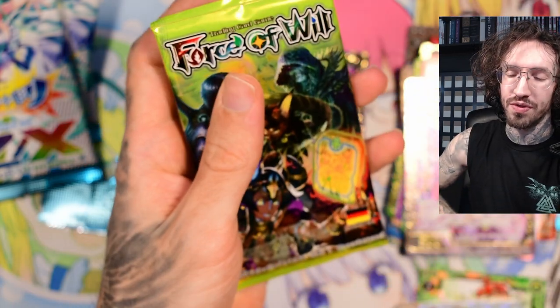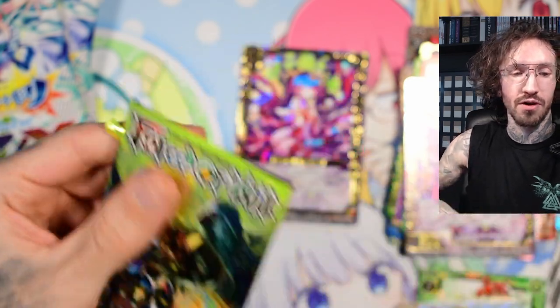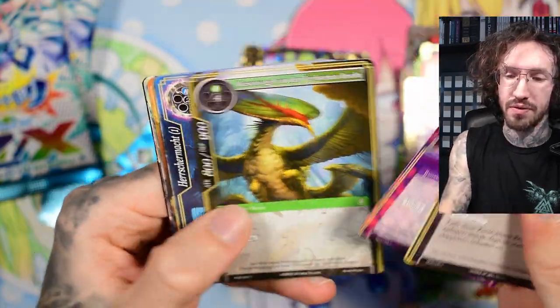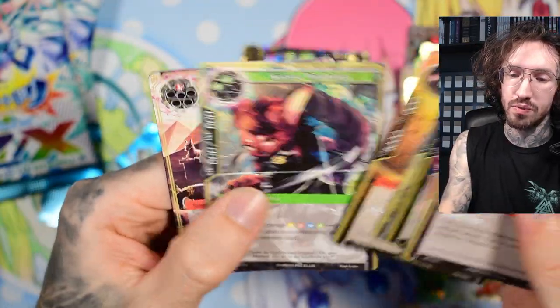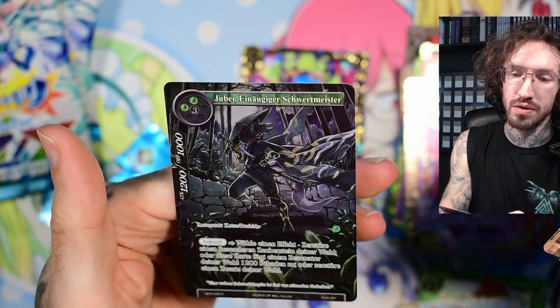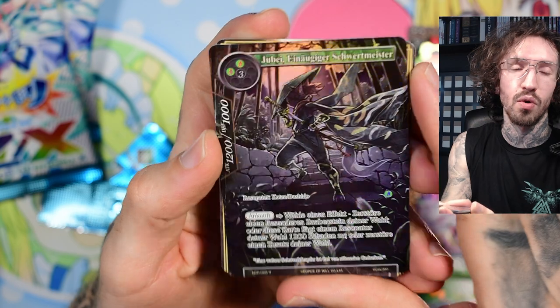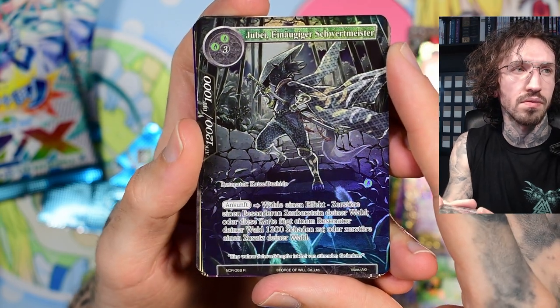Let's end with the Force of Will pack, which I completely did not forget — of course. I don't have a lot of hope I'll pull an Anubis one. I don't remember this artwork — it's like a samurai. That's cool. Thank you for watching, see you in my next unboxing, bye!